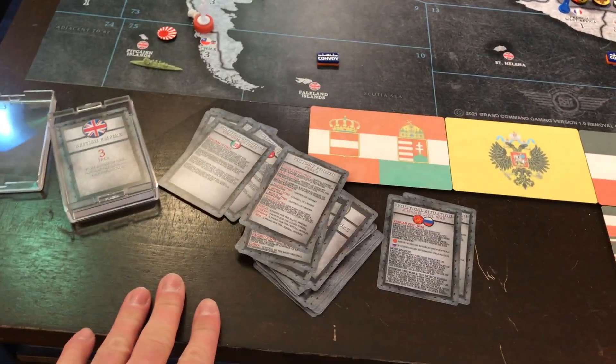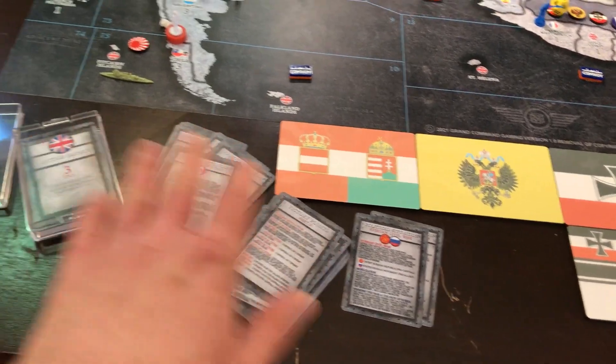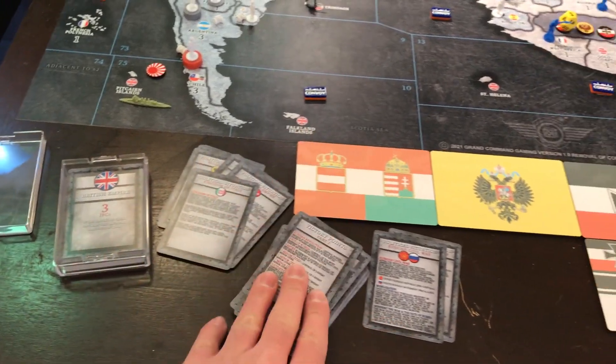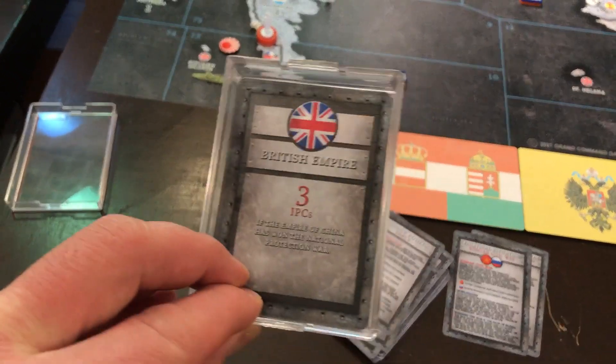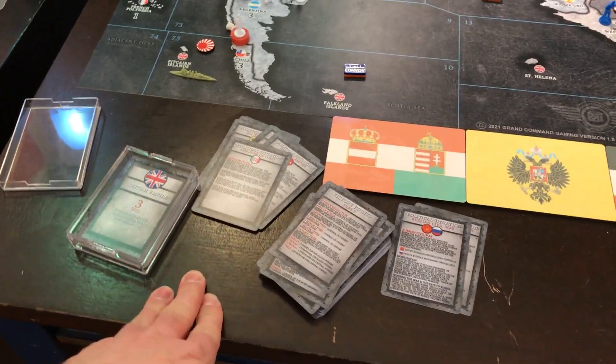We are trying something new with the new 1.5 rules card deck and we're going to have it available in two chunks. One chunk will be just the national objectives and the other chunk will be all the rules references. The national objective chunk — the main chunk that you need — is available on Combat Miniatures right now.